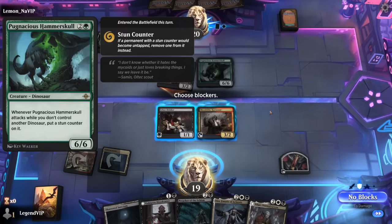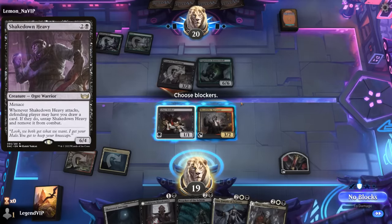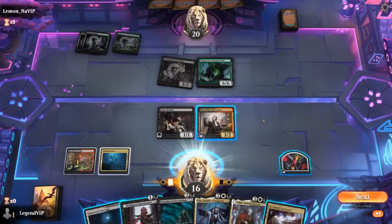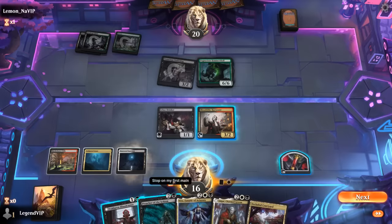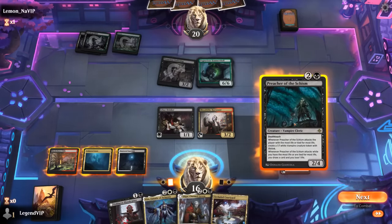Opponent is on Hammer Skull in black-green — has to mean Fight Rigging — and they get to play with Shakedown Heavy as well. We don't really want to trade Harvester here, so we'll save it for later and still go for Preacher, which can hold off a Hammer Skull. We don't have any answers to Fight Rigging, sadly.